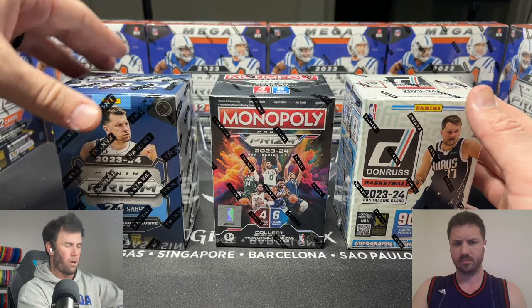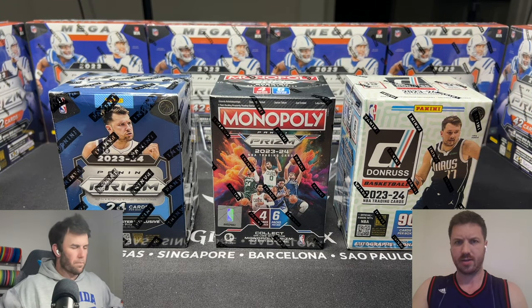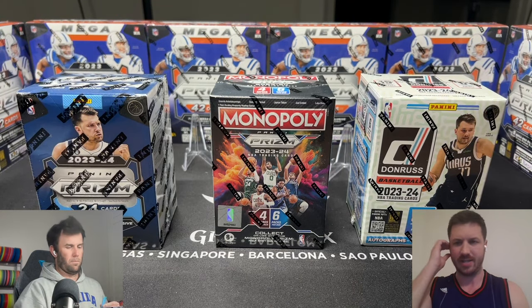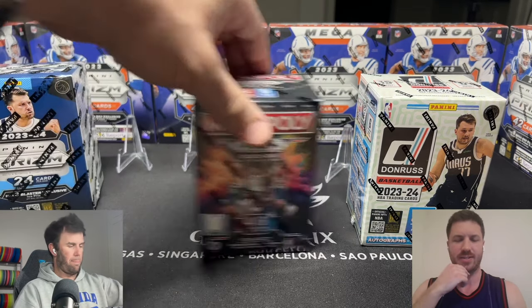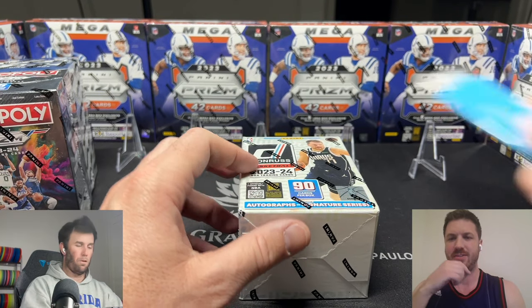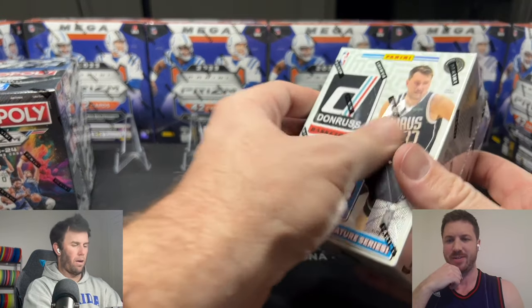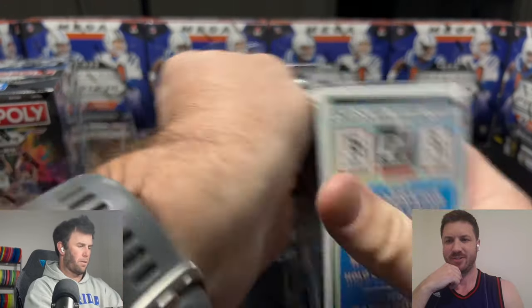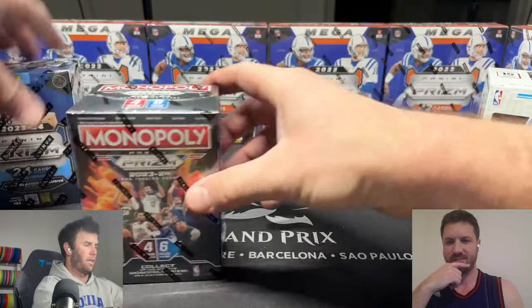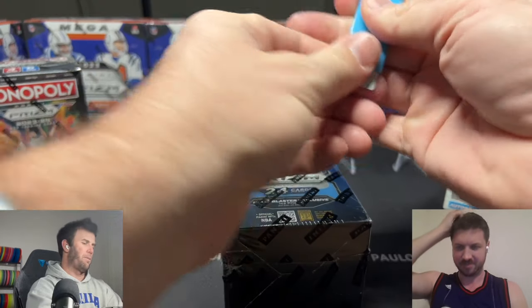At the end of the video, also let us know which box you thought was best. Sage thinks Prism has the advantage over Donruss because of the base rookies, so Donruss is going to have to hit something colored if they want to take this. Let's do Prism, then Donruss sandwiched in the middle, and finish with Monopoly last because Monopoly has the best chance at the highest ceiling.